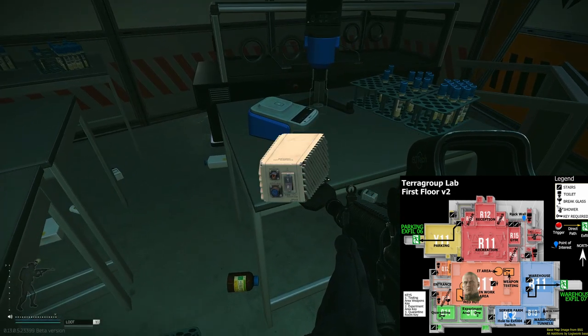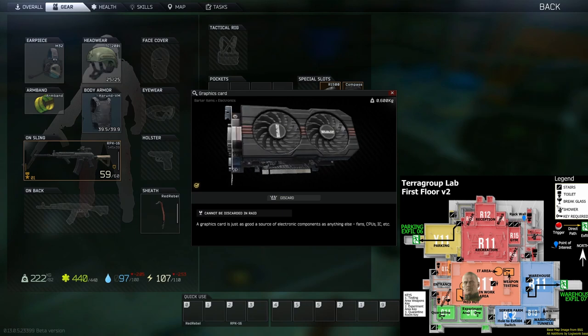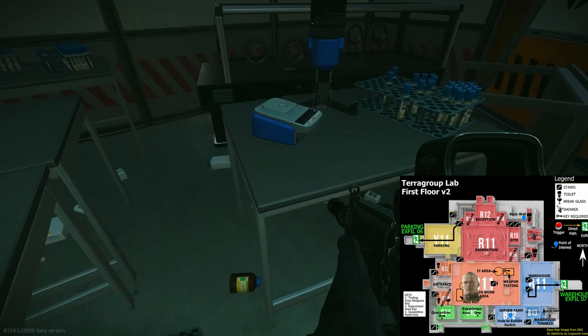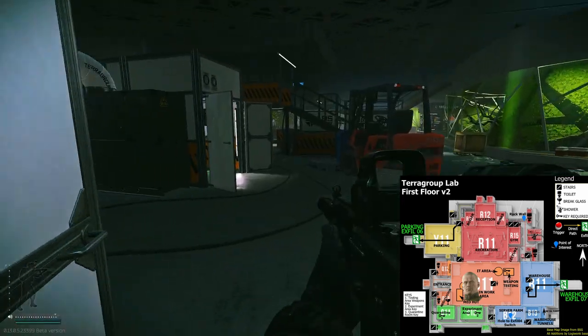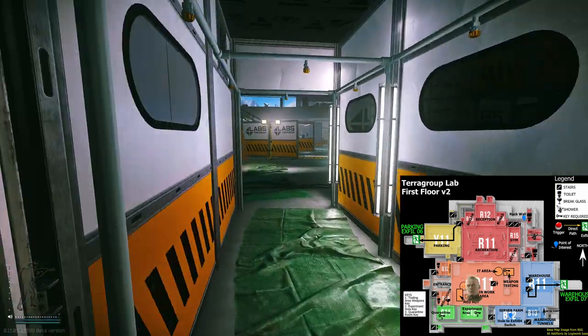Here you will find the GPU spot — GPUs can spawn here, but usually the rare item can also be found on this spot. We will continue now in the orange area and move a little bit.